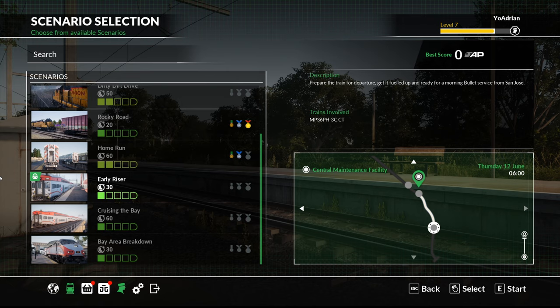A little bit of background: I did a stream hyping this up on Tuesday, and I'm gonna go into more detail about that in the video about what I said in the stream about this DLC, because this was technically supposed to be a stream today. But today we're going to be doing the first scenario in the DLC, which is called Early Riser. It's about half an hour, and basically we just prepare the train for departure, get it fueled up and ready for a morning bullet service from San Jose.